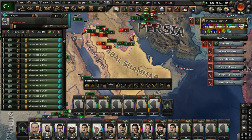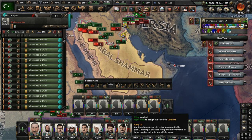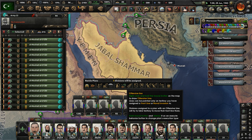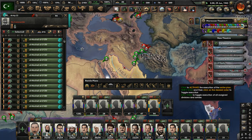Let's move troops around here. Maybe have them take out Persia, Jabal Shammar, Yemen, and all these other countries here. So push there — get this done. They'll start advancing once they arrive.